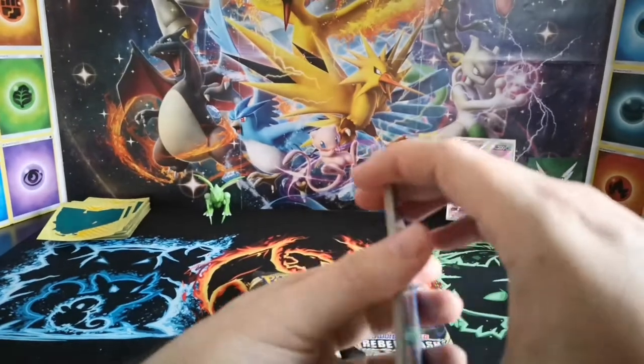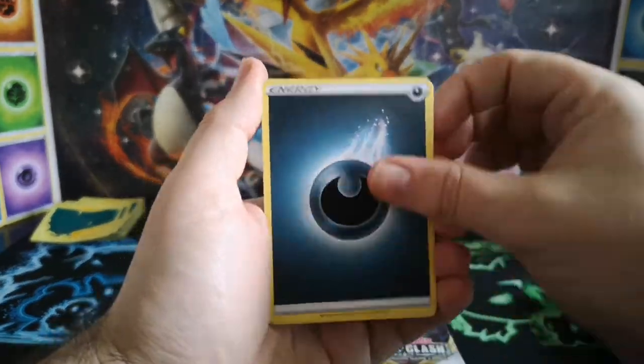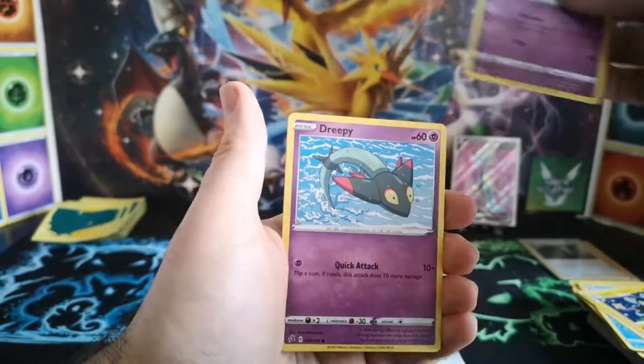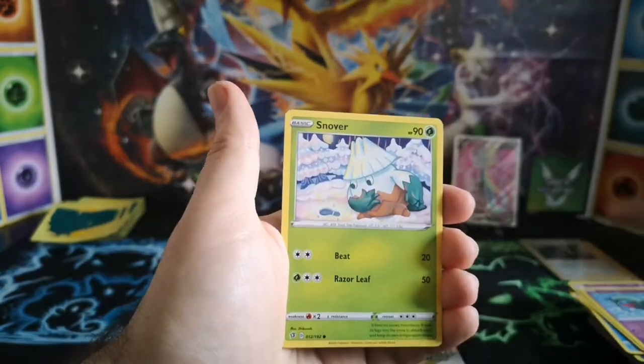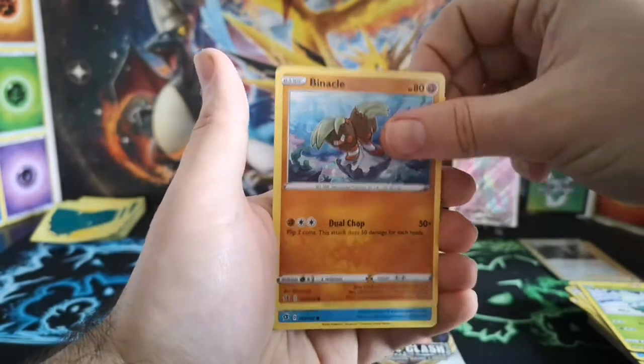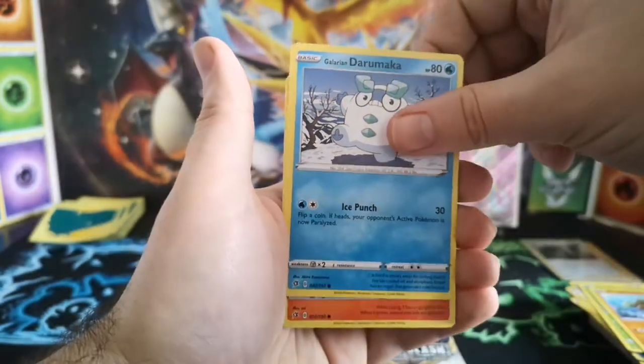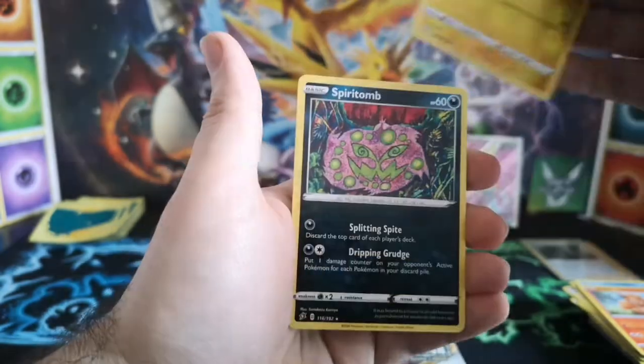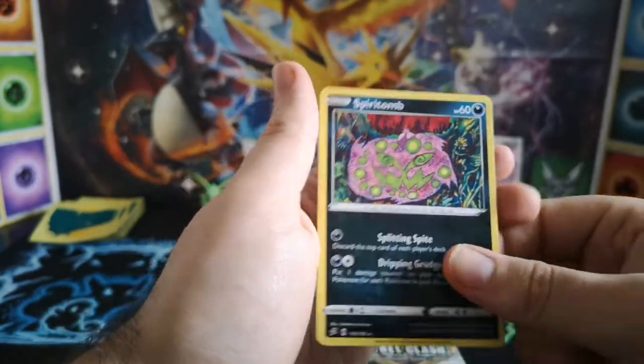Dark Energy, Skyla, Luxio, Drakloak, Dreepy, Snom, Minccino, Galarian Darumaka, Vulpix, Toxel, and a regular rare Spiritomb.